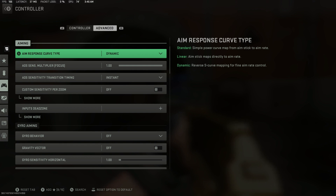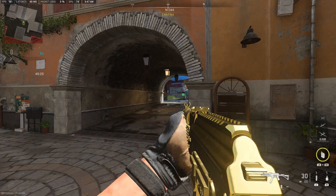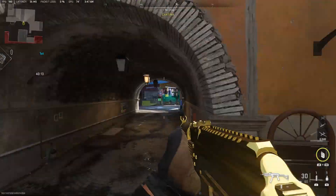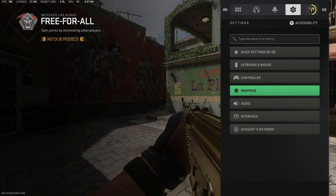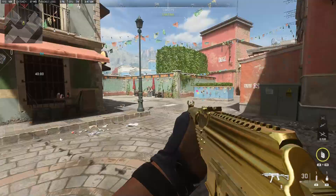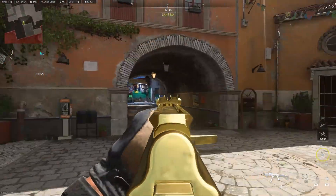I really want to look at aim response curve type. This is NOT aim assist — it has no effect on aim assist at all. All this does is change the mapping of your aim rate control — basically how fast the input responds to your movement. On linear, it's mapped directly to your movement; the moment you move the stick it goes exactly where you want, instantaneously. Standard is a slow curve up — it starts really slow, then speeds up and hits the top quickly.